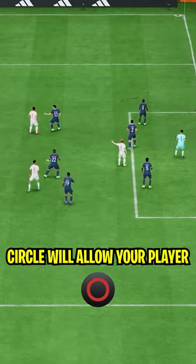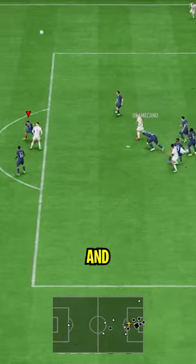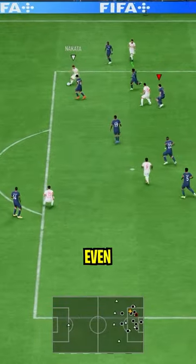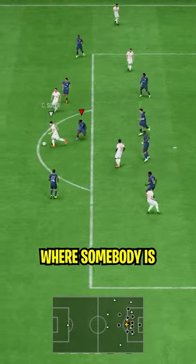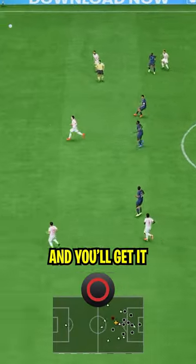Circle will allow your player to perform a much more powerful aerial duel, getting the ball out effectively. Even in sticky situations like these, where somebody is on the edge of your box trying to dribble and reach for a pass, just press circle and you'll get it out.